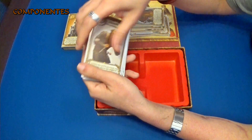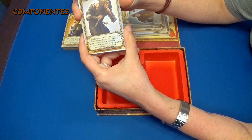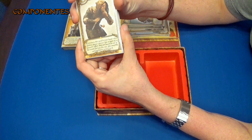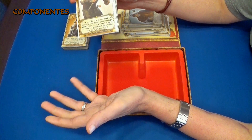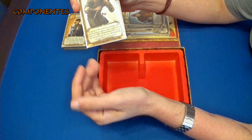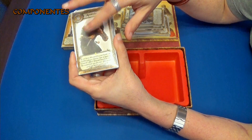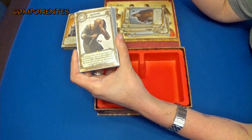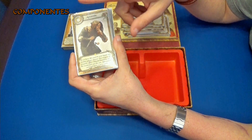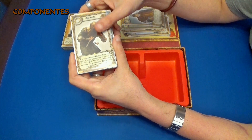Luego tenemos al asesino, que solamente tenemos una copia, y lo que hace es que si nosotros somos el objetivo de una carta de guardia, nos digan por ejemplo que tienes el número 6 o el número 4 o lo que sea, pues lo que hace es revelar el asesino, y ese jugador queda eliminado. Luego nos descartaríamos esta carta, y podríamos robar otra.